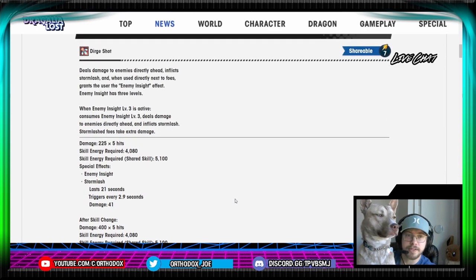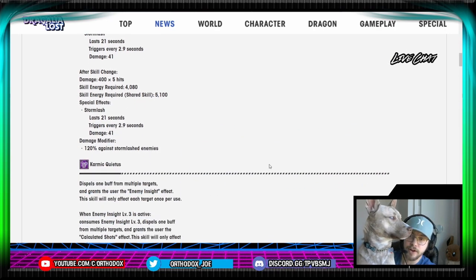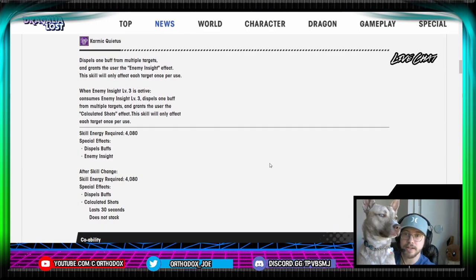Overall, we'll have to see more of his kit to see the usability for this. Obviously, share cost 7 is pretty hefty. But it's a pretty low-cost Stormlash application, so there might be some value in this here as a share. I'm not terribly impressed with it, but we'll see the rest of the kit to see what else we can get from his kit.